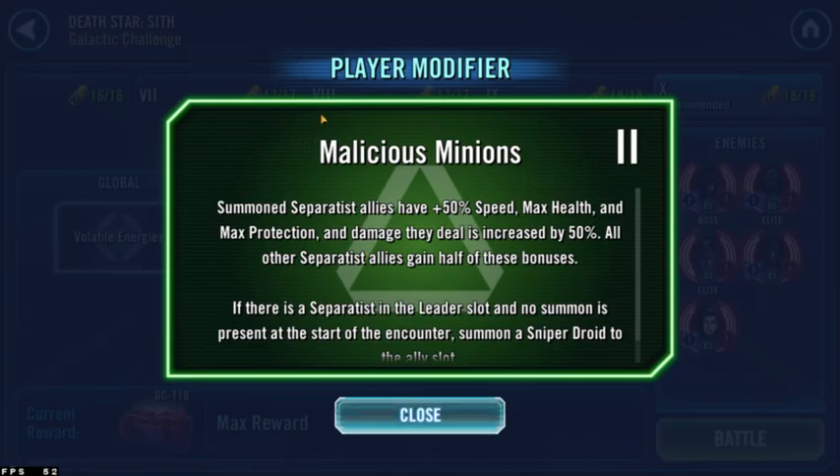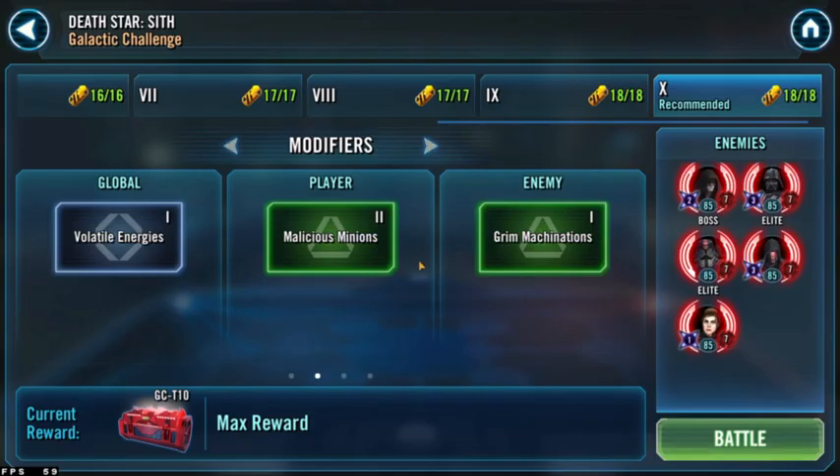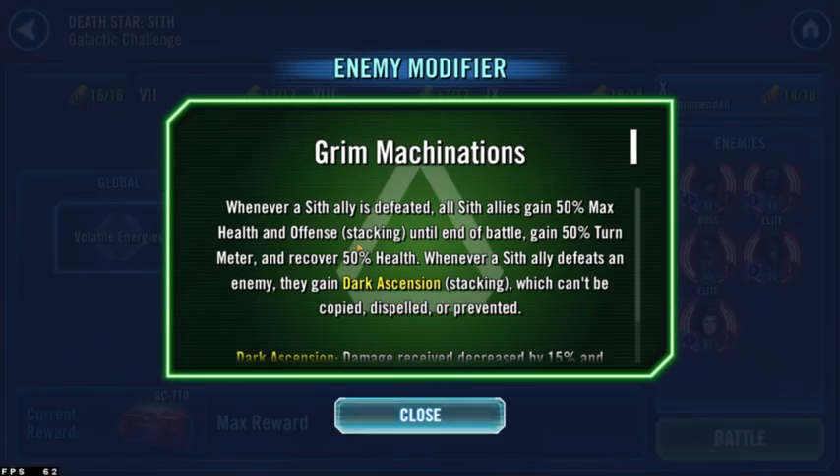Your modifier is Malicious Minion: Separatist allies get plus 50 speed, max health, max protection, and damage dealt increased by 50 percent. That's pretty dope — if there's a Separatist in the leader slot and no summon is present, for example GBA won't work here, it will summon a Sniper Droid to the ally slot and the Sniper Droid will be beneficial. We will be taking full advantage of that.